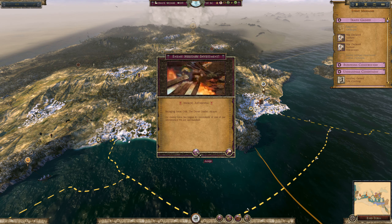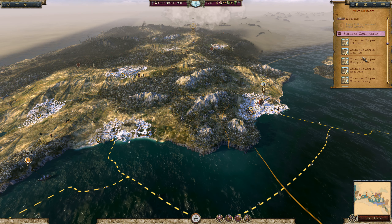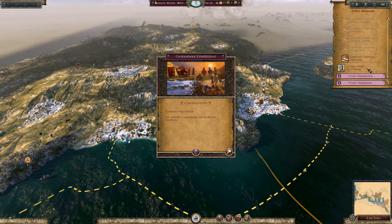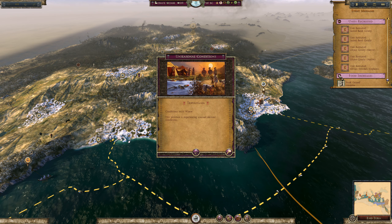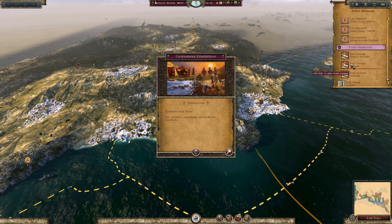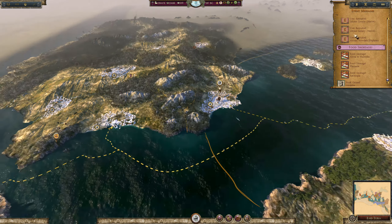I suppose we still have the fleet to worry about, such as it is. They did besiege in there — interesting. Okay, a lot of recruiting and building done. Mild winter, harsh winter, warm winter. We've got our army units. Food shortages in three provinces. Physania was quite high because I started building up settlements last turn on the basis that they had a lot of food and public order.